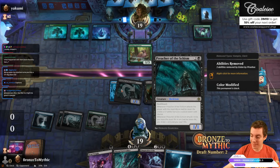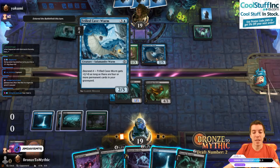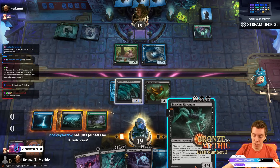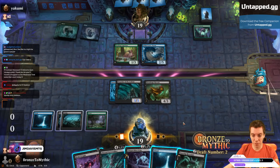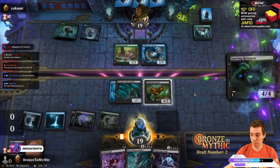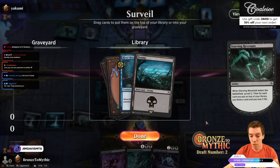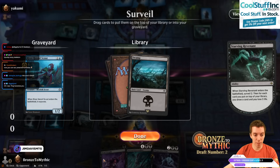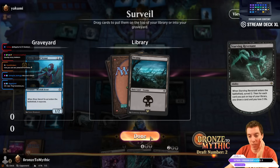Being a good limited player is having a good spidey sense. The tingles are going off. They cycled, played a land, said go, didn't equip — they have three cards in their hand and didn't really add to the board. We could have a counter spell, bounce spell, or something weird. We'll just pump the brakes a little bit. I think we're still going to attack, but it might just be attack and Chupacabra post-combat to see what they do. I think a counter spell feels reasonably likely here. Let's attack and see what happens — we don't mind losing a Chupacabra here for damage, and if they block, we can Chupacabra again.